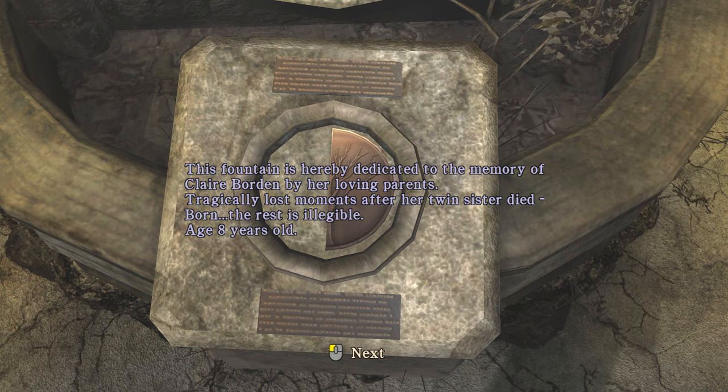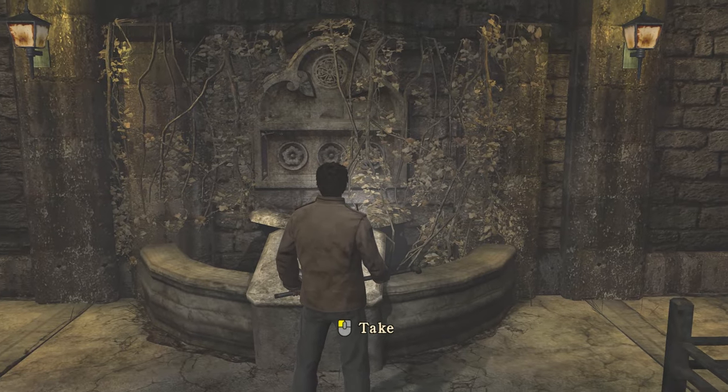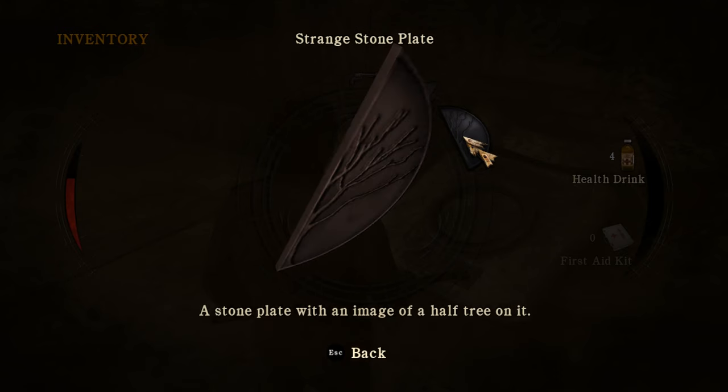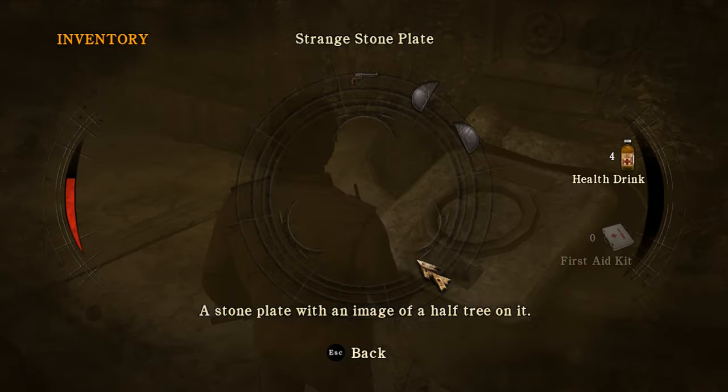I guess I need to put them somewhere. This fountain is hereby dedicated to the memory of Claire Borden by her loving parents — tragically lost moments after her twin sister died. Eight years old. 'Inseparable yet divided, two halves of the same person in two places, now forever apart.' They used basically synonyms for the same concept — odd stone plate and strange stone plate — to differentiate them, same basic description but worded slightly differently.